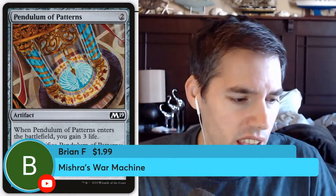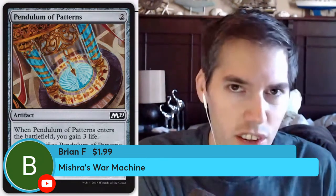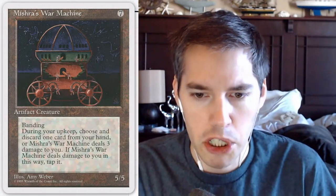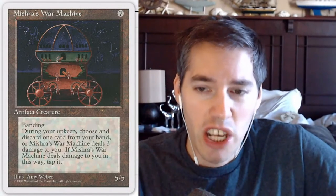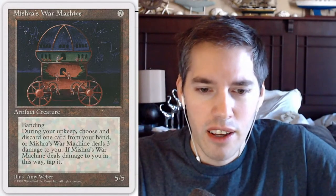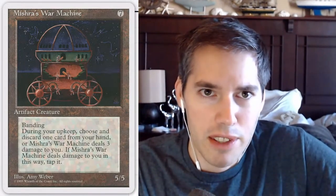Mishra's War Machine — seven mana for a 5/5 with banding, which is pretty much a useless mechanic because most people don't know how banding works. If you do know, you probably played during the banding era. Even back then a 5/5 for seven mana was pretty bad. During your upkeep, choose and discard one card from your hand, or Mishra's War Machine deals three damage to you. If it deals damage to you in this way, tap it. If you don't discard, you have to tap it.